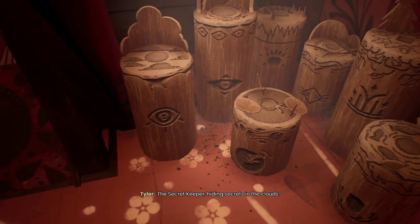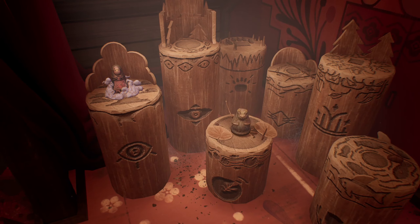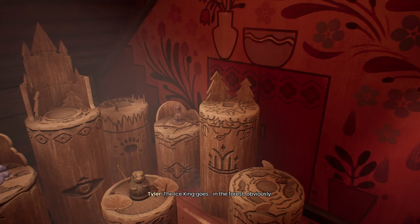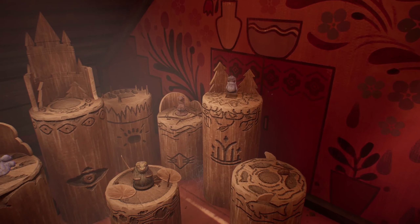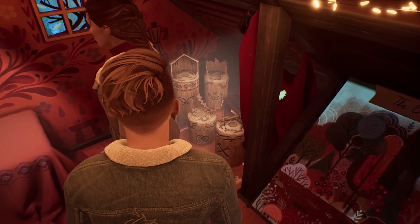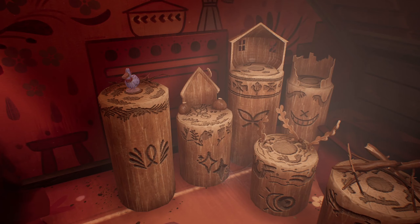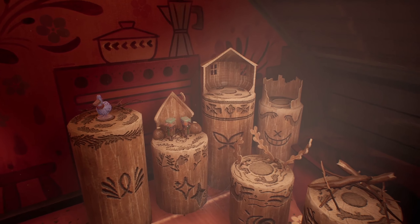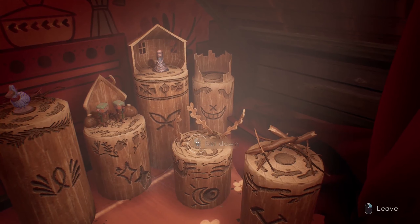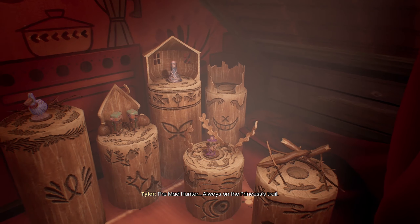Here — the secret keeper, hiding secrets in the clouds. Back in your pond, big frog. We'll let the mangy muskrat have his rock back. The ice king goes in the forest, obviously. That's the pious pelican's spot. Crafty goblins go here. The wise princess goes in the big wooden house, of course. Moon hag's got to be imprisoned in her lake. Mad hunter always on the princess's trail.